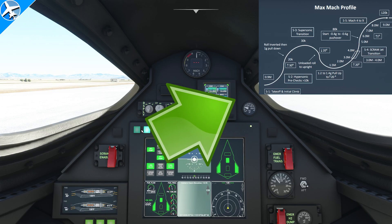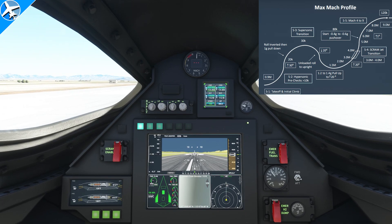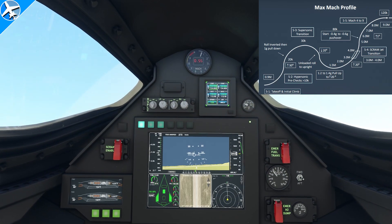The climb profile will be kept in the upper right hand corner of the screen. To get to it in the aircraft, press this button here. Next, release the brakes, apply full power, and engage the afterburners. The takeoff is conventional — we'll fast forward a little bit and get to the next part.